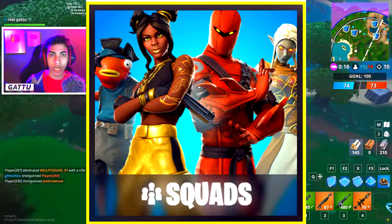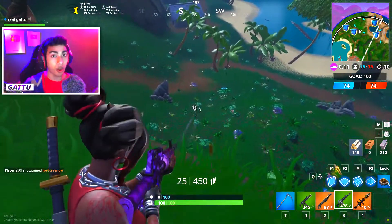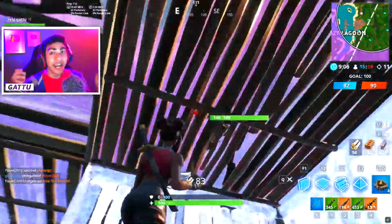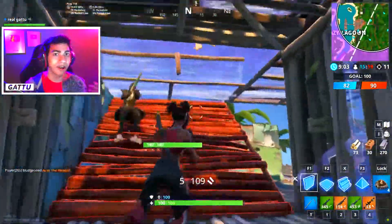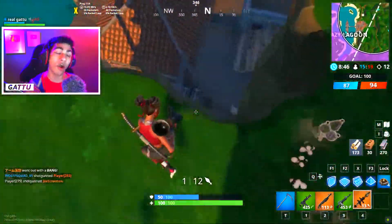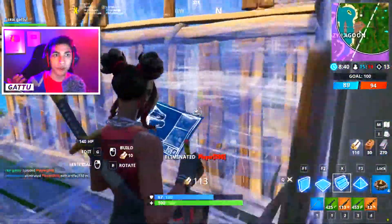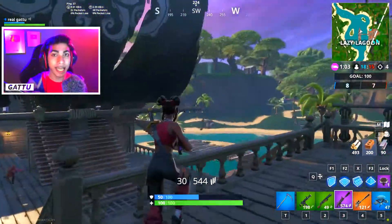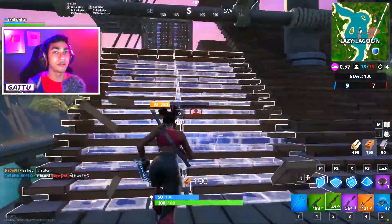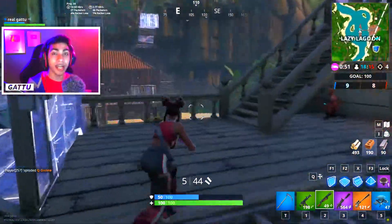In squads, if your entire squad has a battle pass and you win, you can earn up to 2,000 XP. Having a battle pass in your lobby is super important. Go ahead and add a lot of friends and play with them, because playing with your squad is the fastest way to unlock the skin. Last season, I unlocked the skin super fast in 3 or 4 weeks just by playing squads with my friends. You and your friends can both unlock the skin at the same time because you get the friend XP boost.